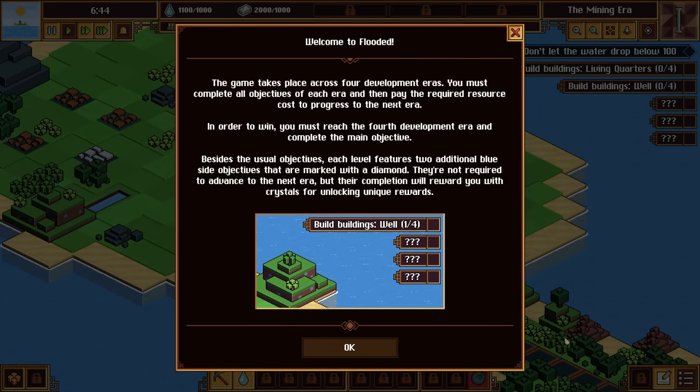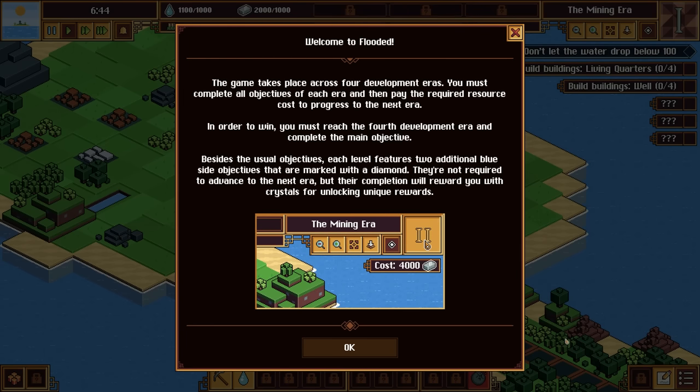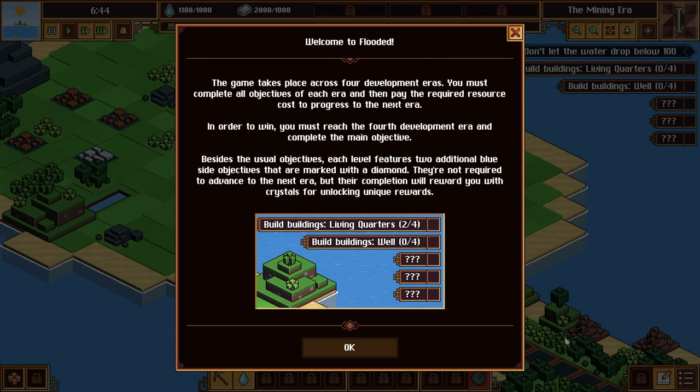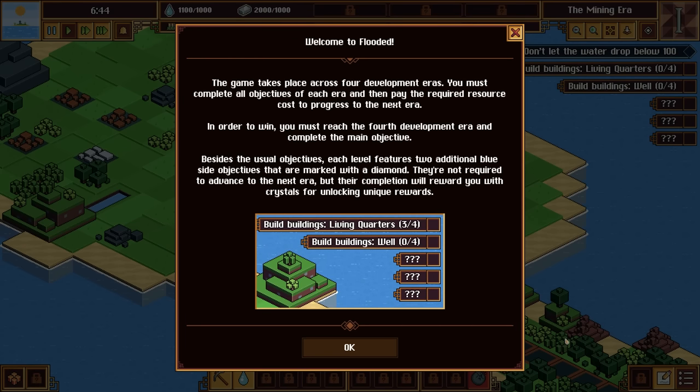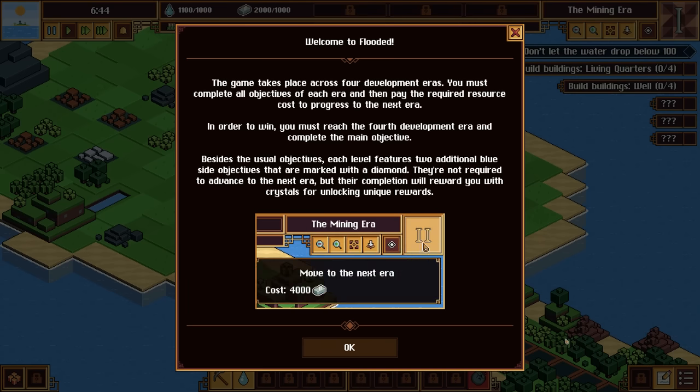The game takes place across four development areas. You must complete all objectives of each area and pay the required resource cost to progress to the next era. To win, you must reach the fourth development era and complete the main objective. Each level also features two additional blue side objectives marked with a diamond — not required to advance, but completing them rewards you with crystals for unlocking unique rewards.